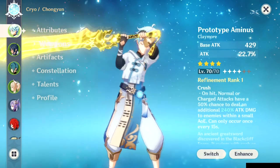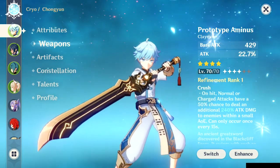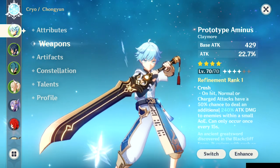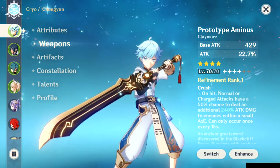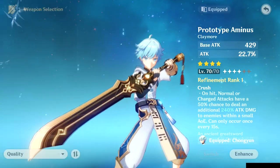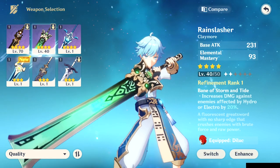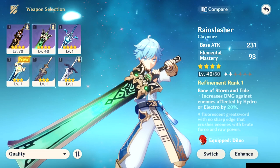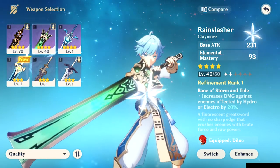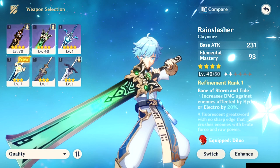For weapons, we're running the Prototype Aminus, and I don't think there's honestly a better free-to-play choice for this character. Of course, if you have the Wolf's Gravestone five-star weapon, go with that — that's obvious — but for free-to-play, Prototype Aminus is great. You can craft it using the claymore part that drops from Wolf of the North or Stormterror. Definitely craft and refine it if you can. There's also the Rain Slasher, which increases damage against enemies affected by hydro or electro by 20%, though in practice enemies will often be frozen rather than just wet, so its effectiveness may vary.